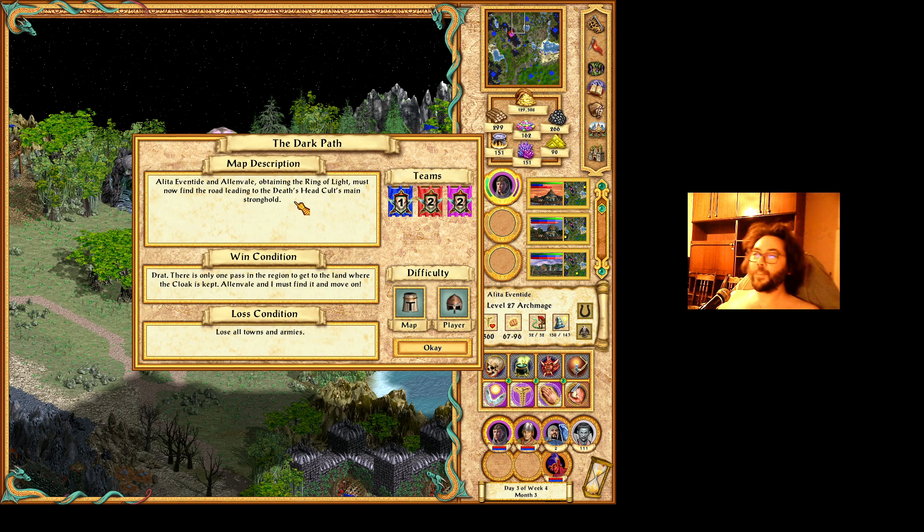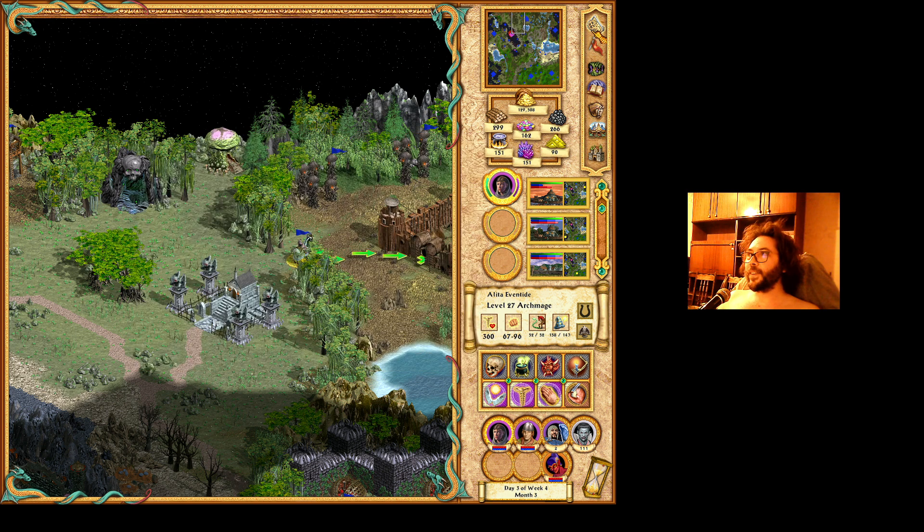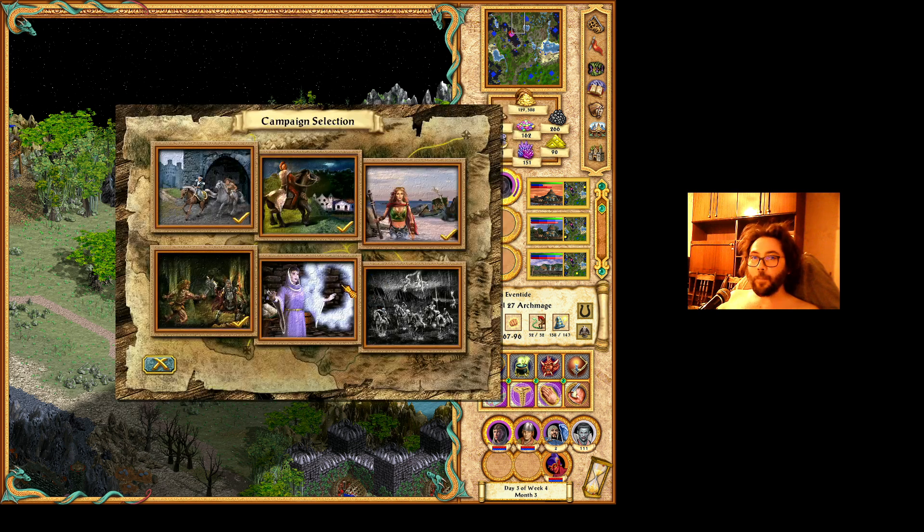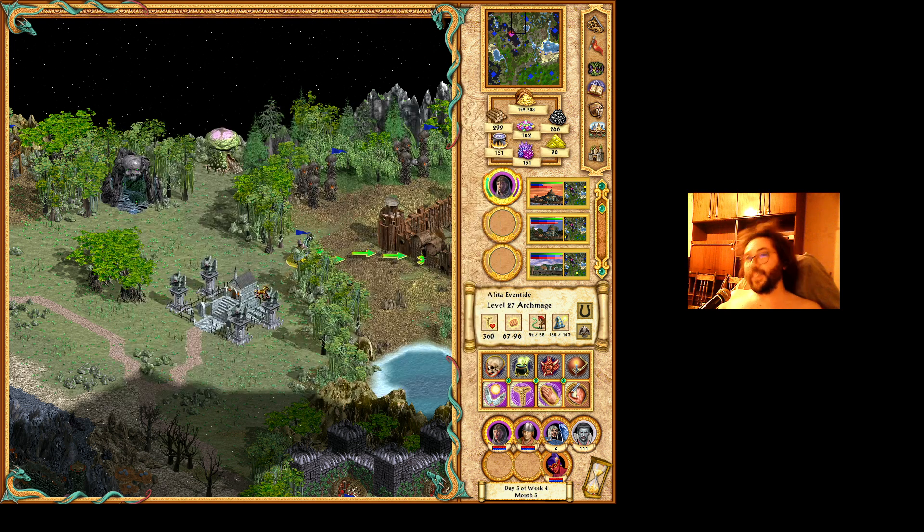This is the third part of the mission Dark Path, which is the third mission of the fifth campaign from the Gathering Storm campaigns of Heroes of Might and Magic 4. That is Matter of Life and Death. And here is how to win this mission.